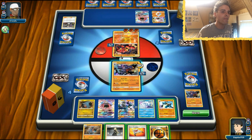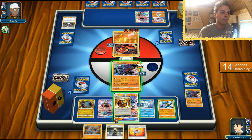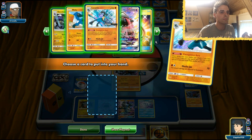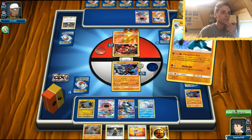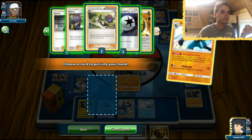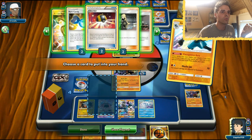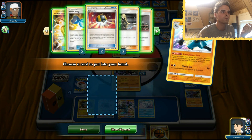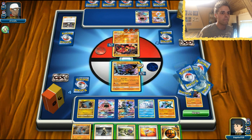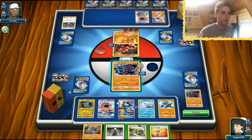Our Garchomp would have been knocked out regardless, so at least that gives us some room. We need a KO this turn - 50, 70, 70, that's not enough. We promote our free retreater. We can get anything out of the deck - let's grab a Gible. We also have Rescue Stretcher to grab back our Garchomp and a Strong Energy. We use Magnific Aura, slap on a Strong Energy and start attacking - 50 damage. He's limited at 100, 120, 150, 170 - he can never KO our Lucario GX. I'm going to N the opponent down to four cards, though we get N'd as well.